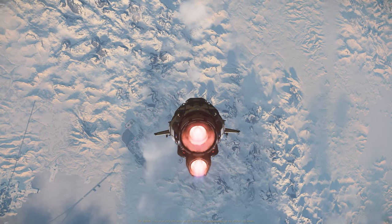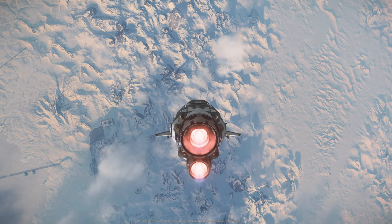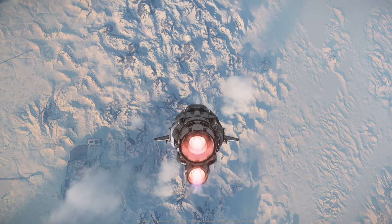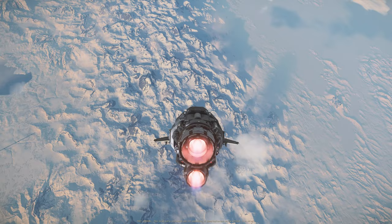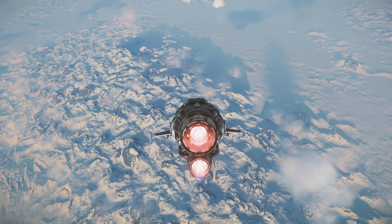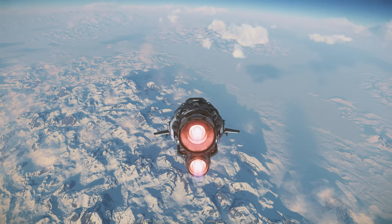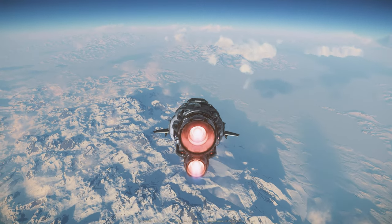In Microtech, the safe zone is between 11 kilometers — where you can start to do quantum jump — to 25 kilometers, where you are protected by the armistice zone. That's about a 14-kilometer range where you are protected. You cannot shoot, but you cannot be shot at or quantum interdicted.